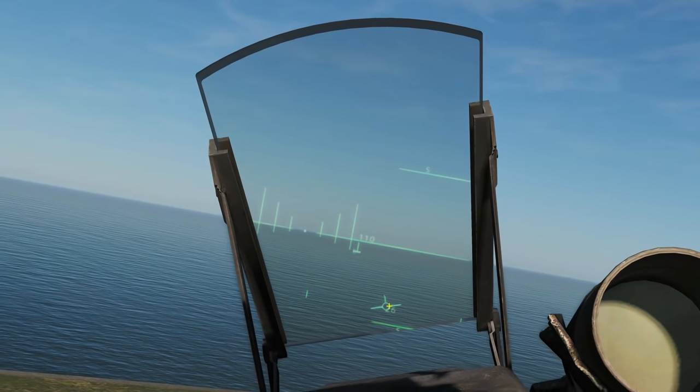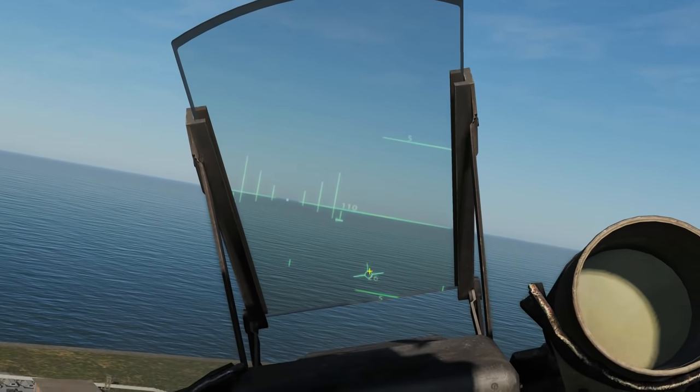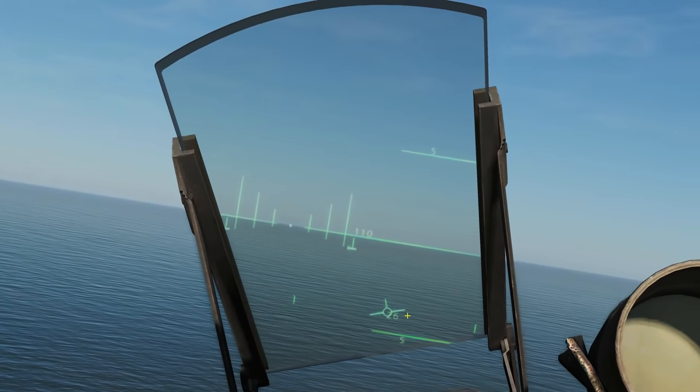The path vector — this little symbol here — is showing where our aircraft is actually pointing, the actual vector of our aircraft. You can see it's got our tail and our wings there, so you can see that we're banked to the left.